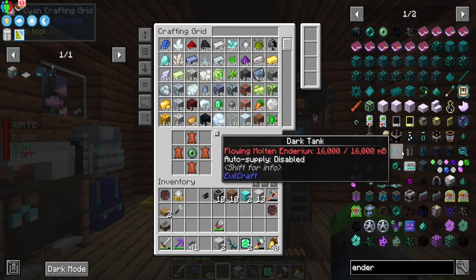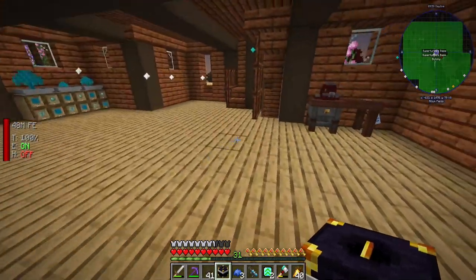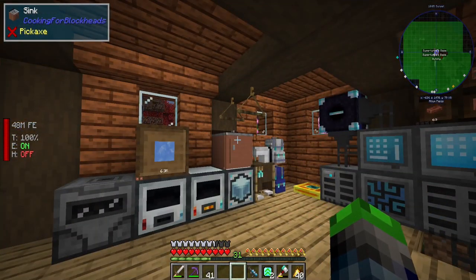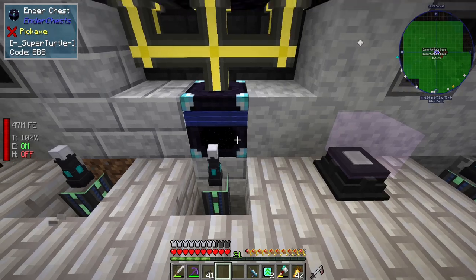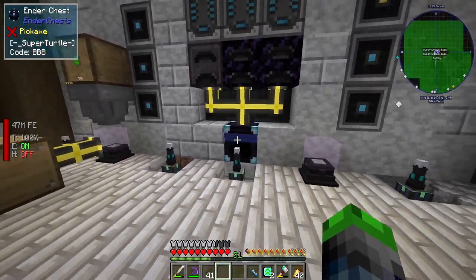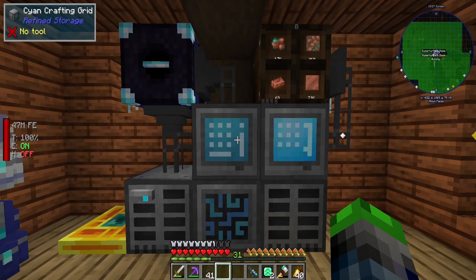Let's get an ender chest going — we need three dye and one diamond. We place it here, boop boop boop, and now it's connected so our system is pulling those items in whenever it needs them. When we put the recipes here it will process them, put them into the top, and these will suck it out and throw it right into our ender chest, which goes right into our ME system. We can automate the smelting of items now — super awesome.